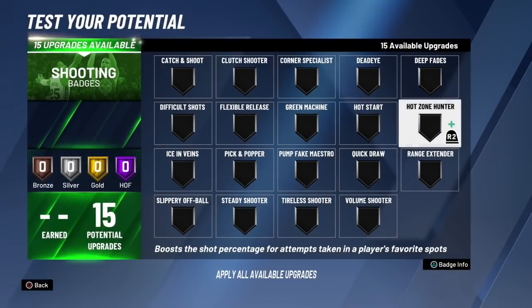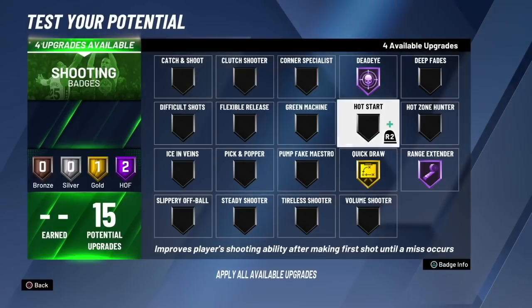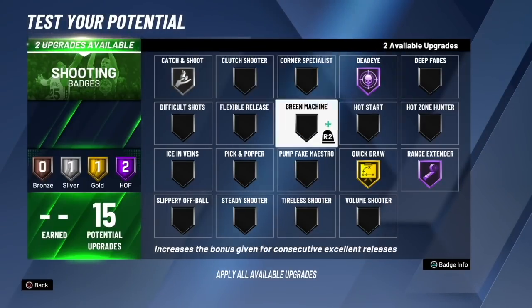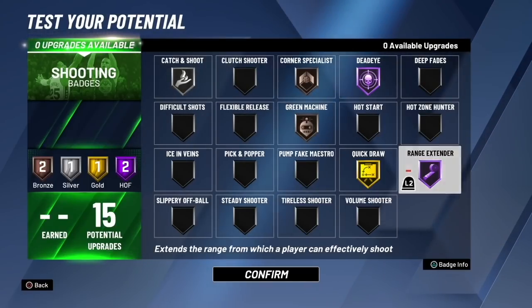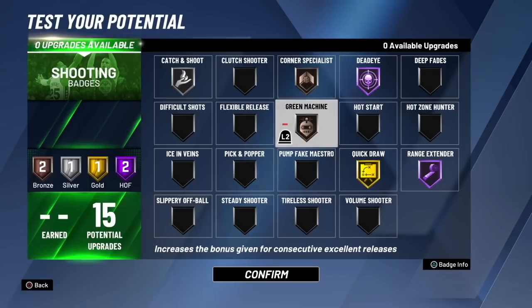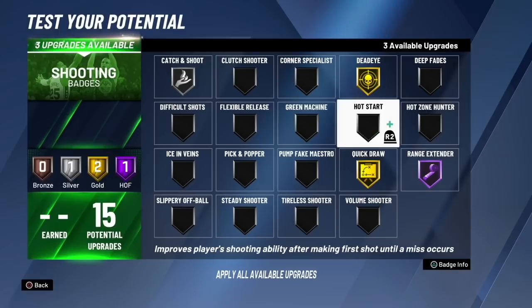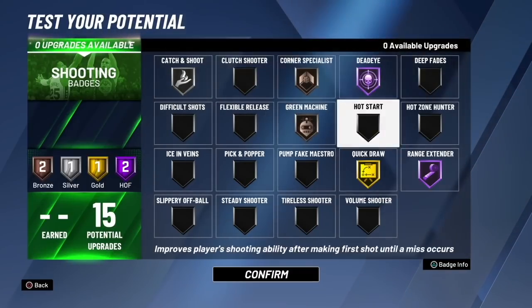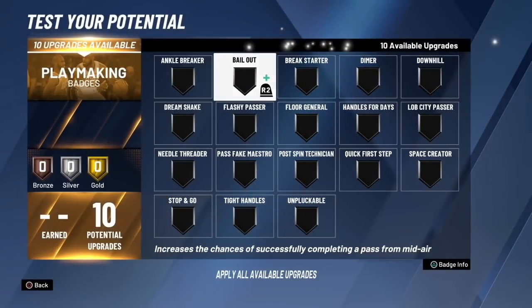For the shooting badges I decided to do something a little different. Since you don't really have any hot zones early on, I did not include Hot Zone Hunter. I did put Catch and Shoot on silver, Corner Specialist on bronze, Deadeye on Hall of Fame, Green Machine on bronze, Quick Draw on gold, and Range Extender on Hall of Fame. But once you do get your hot zones ready, I would probably take out Corner Specialist and Green Machine, knock Range Extender down to gold, and get Hot Zone Hunter up to gold — because that is a very important badge.